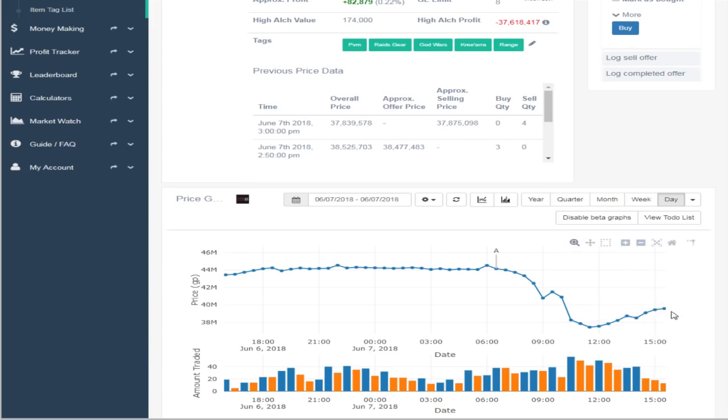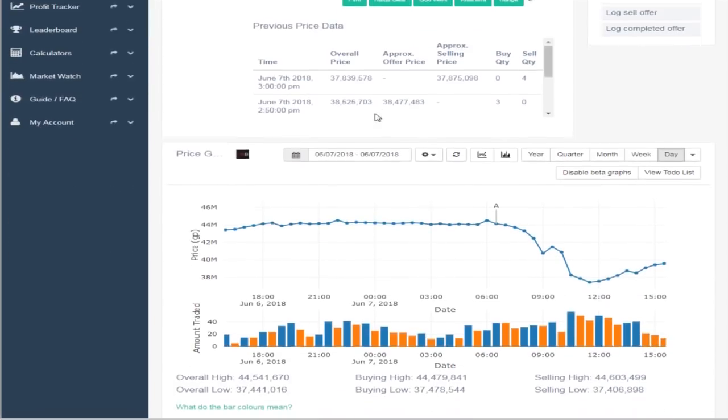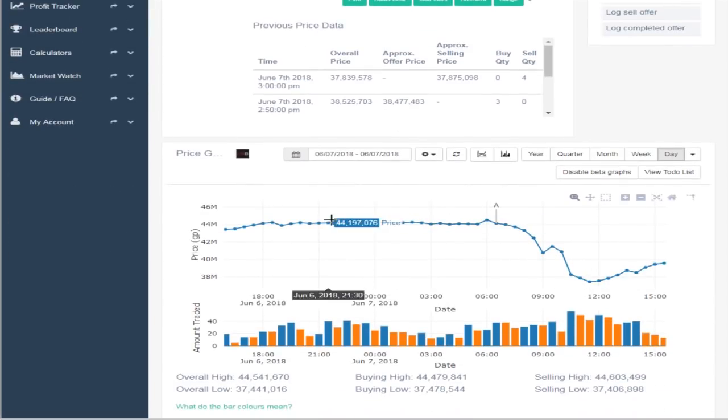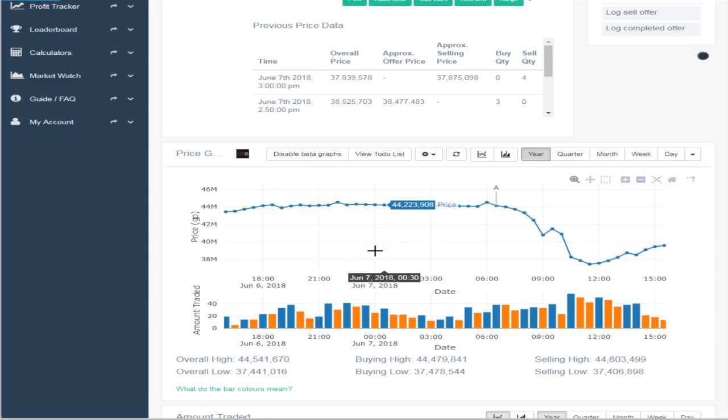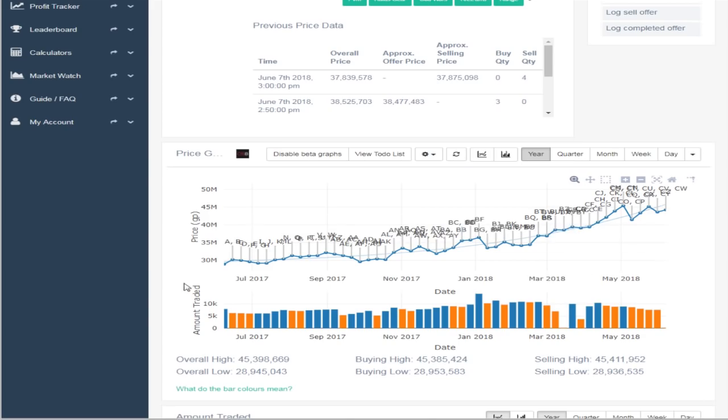Same thing here with the chestplate. Even if the price just went down for a few seconds, more than likely it's gonna come back. At 44 mil, on a yearly scale the lowest it was was about 31-32 mil, and Armadyl has been just being more used throughout the year as well. Buying at about this price right here, which is the price three months ago, I'm not too concerned with that either.